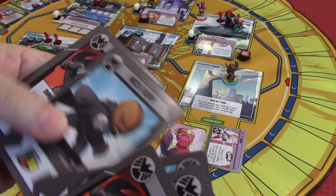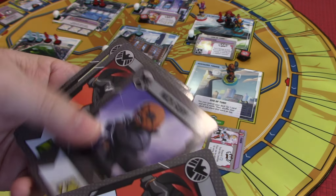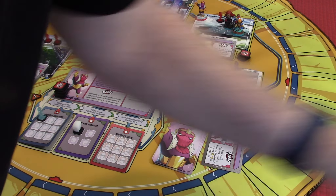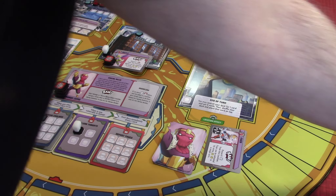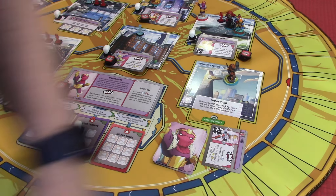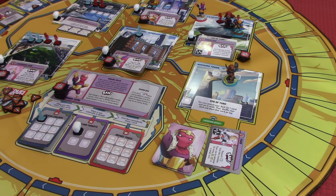Looking through the deck — Director Shield, a hero of your choice may get two movement. I think we're going to take this one. So that's going to go on top of our deck — that'll be the next card we get. Not as good as putting it in hand, but not that bad either. And now we've gone with three heroes, so Baron Zemo is going to go again.